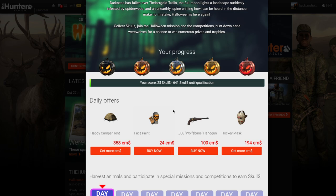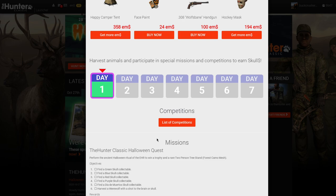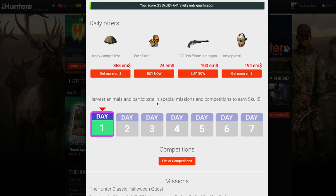Today we're going to try to complete the mission: find a green, blue, red, purple, and Dia de Muerto skull, and harvest a werewolf with a shot to the brain or skull. The rewards are some gems, a Halloween Ritual of Skulls trophy, and a two-person tree stand. The main reason I'm doing this is for those two-person tree stands — it's one of the few times you can earn them as quest rewards.